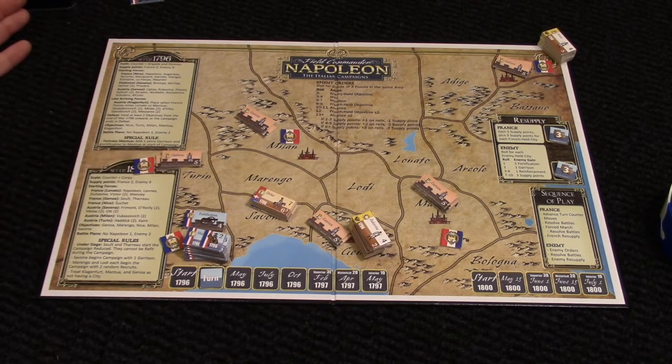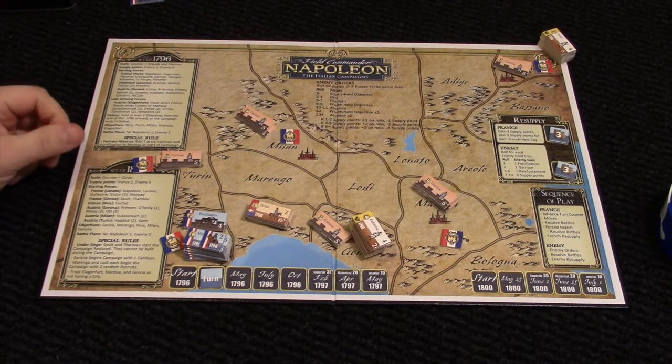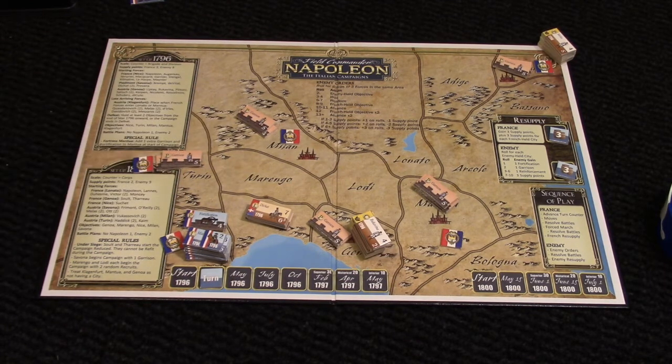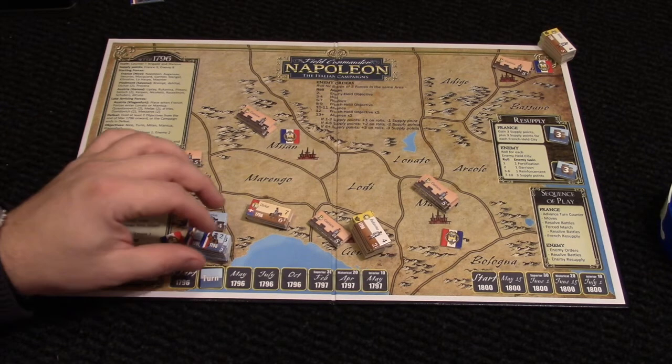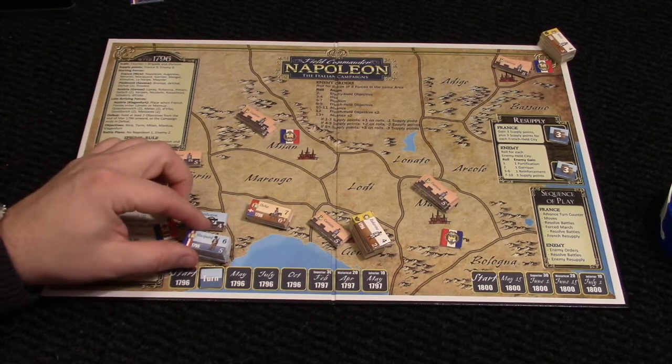Turin is the obvious choice — it's so close and it's the only victory point area I can reach in the first game turn. Milan is a possibility, but I have to go to Turin in any case. So of course I will be attacking Turin. Having moved the turn counter, I will determine my moves. I can move one step only to the adjacent area. The fortifications and garrison do not move, so they will stay put. I'm going to move some of my units.